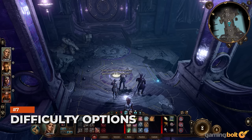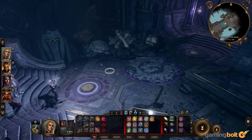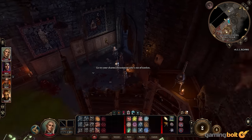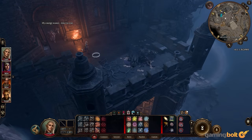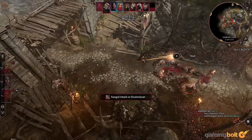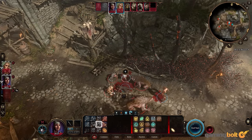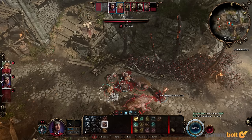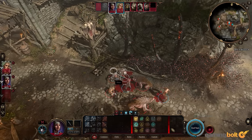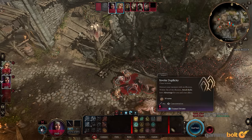Baldur's Gate 3 has three difficulty options: Explorer, Balanced, and Tactician. Explorer is for those who care about the campaign and don't want challenging combat — it even doubles party member health. Balanced strikes a balance between combat difficulty and campaign experience. Tactician is the most challenging, with enemies having more health and better AI that targets weaker party members. Some encounters differ from other difficulties, and the amount of camp supplies required for a long rest is doubled, so you'll need to plan carefully.